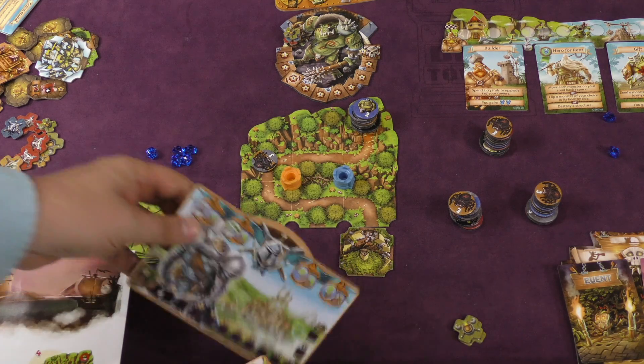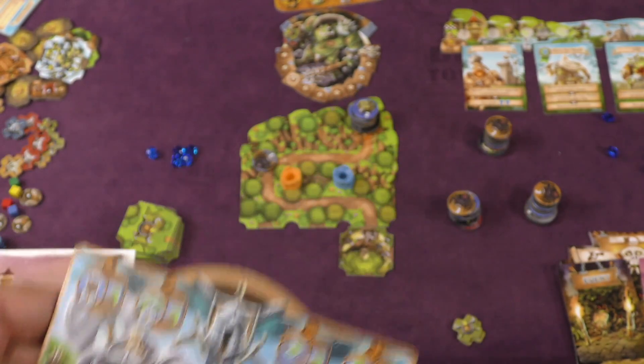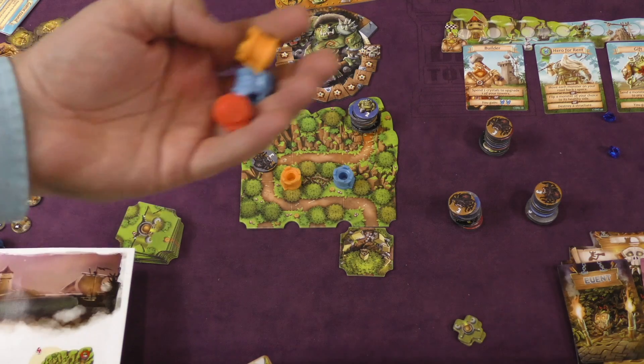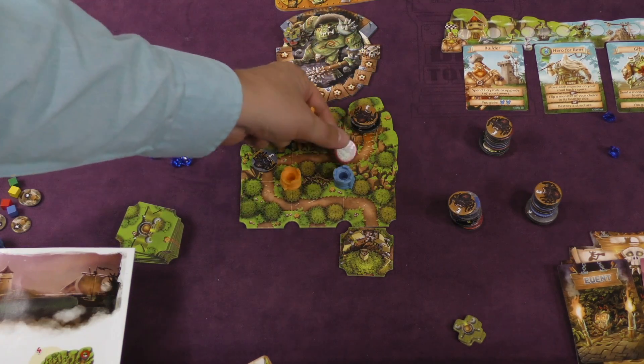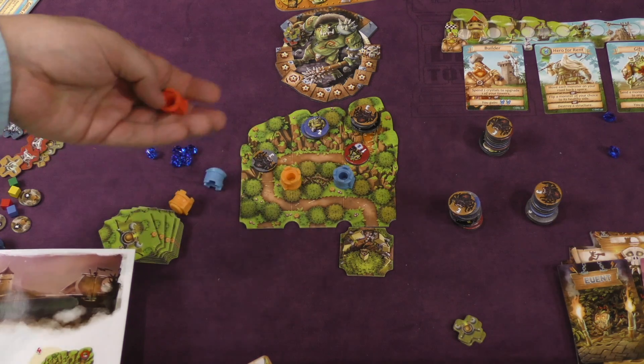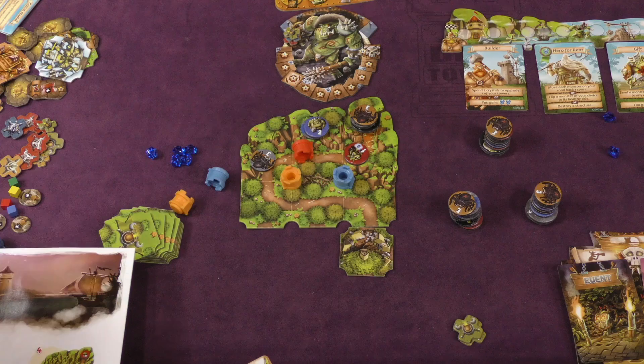Players are trying to set these towers up to hit enemies, and then the day phase happens where each person has different actions. You can build a new tower for two crystals and pick one of three colors. The colors matter because each color can only hit the creatures of that type — so if I want to hit these goblins, I'm going to need to use a red tower.